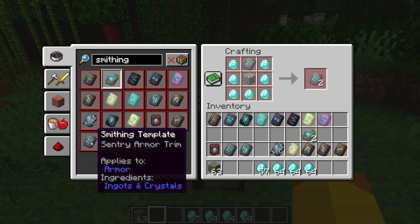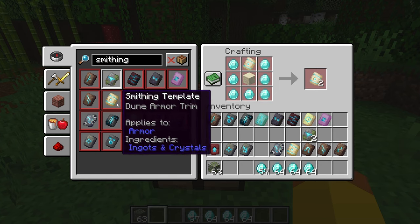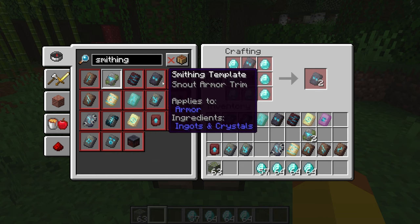The block will be related to where the template was found. For example, for the netherite upgrade, the block is netherrack. All of the blocks needed for duplicating smithing templates will be easy to acquire.